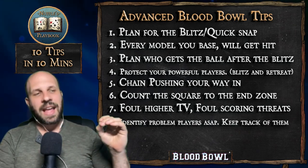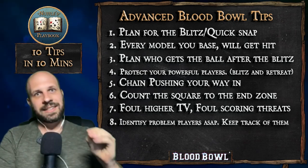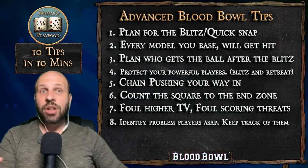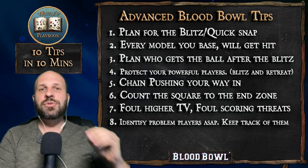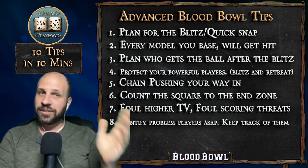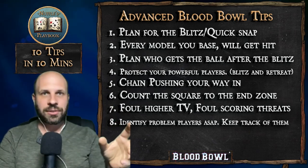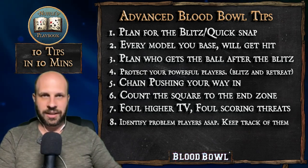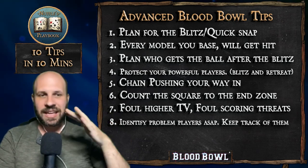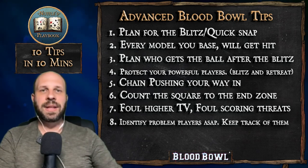Tip 8: Identify problem players ASAP and keep track of them. At the beginning of the game and periodically throughout, look at the board and ask: where is that tackle player? Where is that mighty blow player? Where is the extra arm, sure hands player? Where is the claw guy? If you're playing against dwarves or any high-armor team, track those players and adjust your setup accordingly — run to the opposite side, or blitz that target first. Especially in leagues or high-level tournament play, the wrestle-strip ball player becomes the most dangerous person on the field — capable of deciding the whole game.